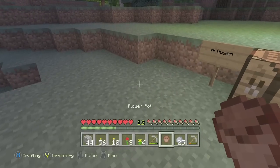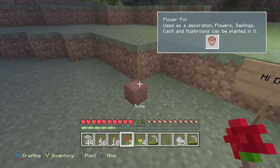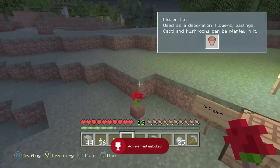Go to the crafting menu, go to decorations, and then go to flower pots. It looks like this — it takes three bricks to build. Once you have that done, put your flower into it and you should get your achievement.